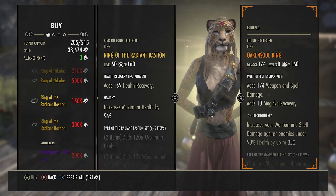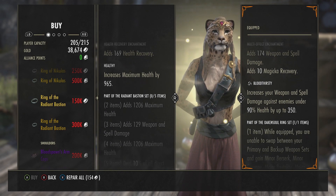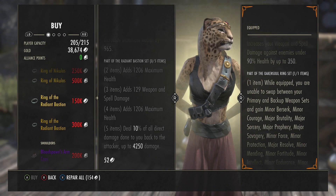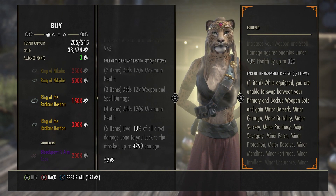Ring of the Radiant Bastion: 150,000 gold or 300,000 alliance points. You deal 10% of all direct damage done to you back to the attacker, up to 4,250 damage.